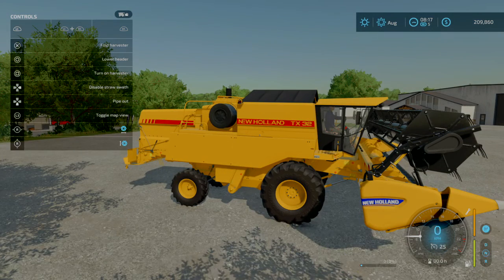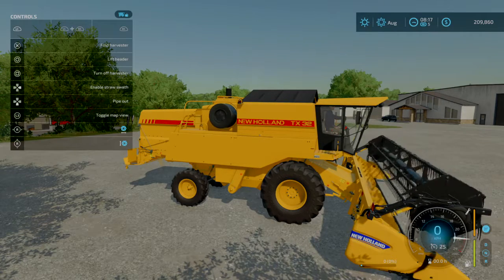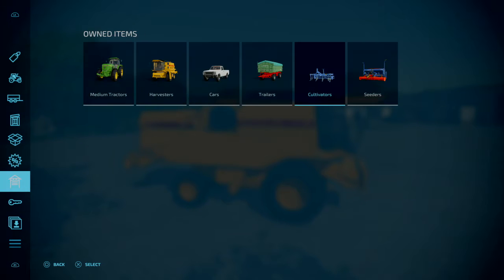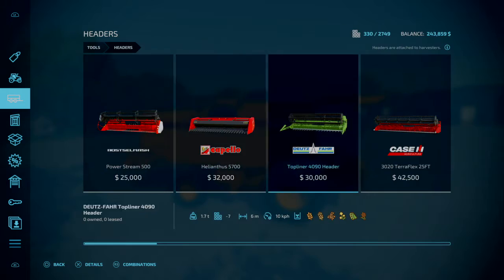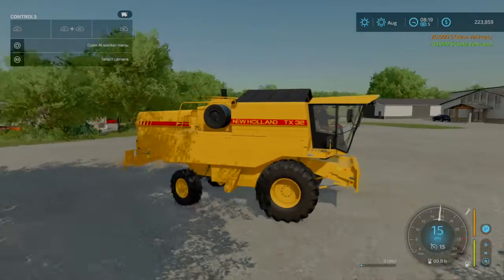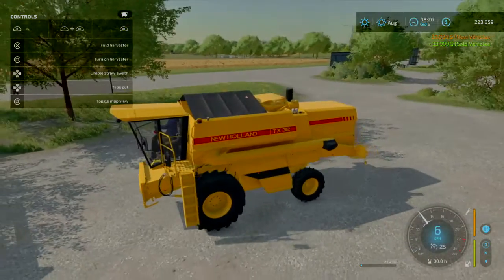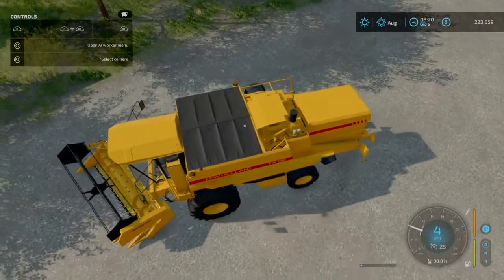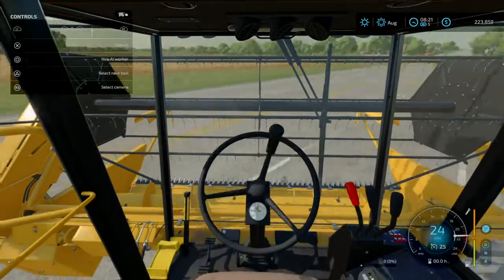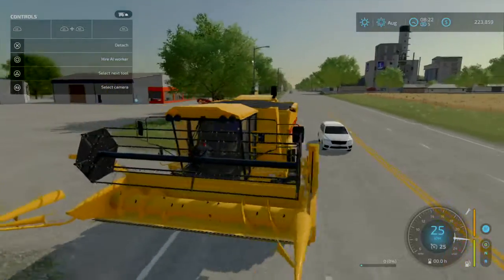Let's just unfold it real quick and see if it will. It must have fixed that in this game. Okay, so we'll have to get the normal header for it — just means it'll take a bit longer, no big deal. Let's fold our harvester back up. Probably could have afforded the base game New Holland, but this one suits our farm better.